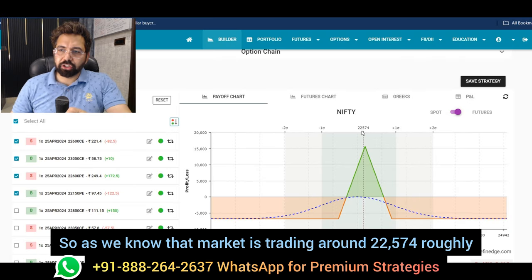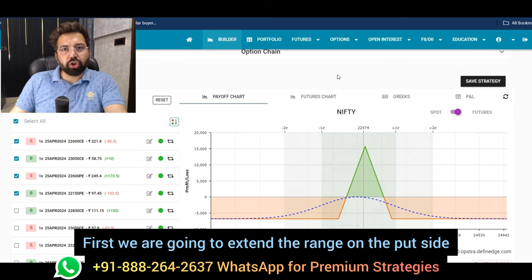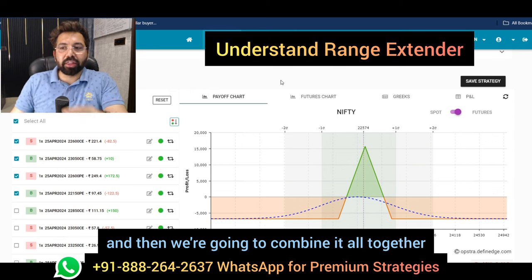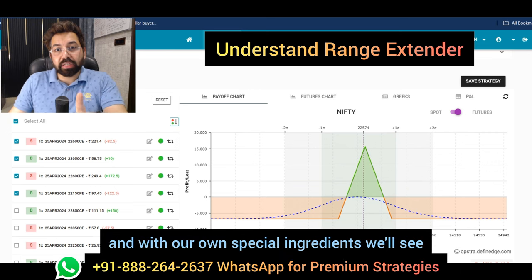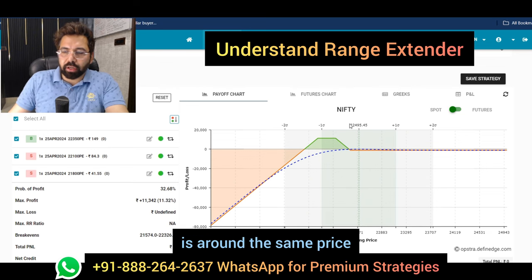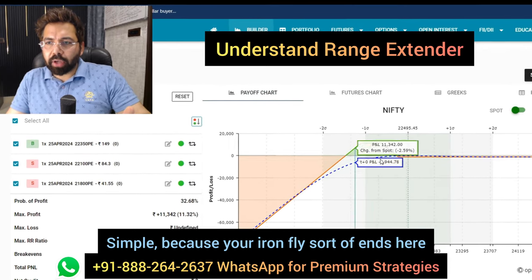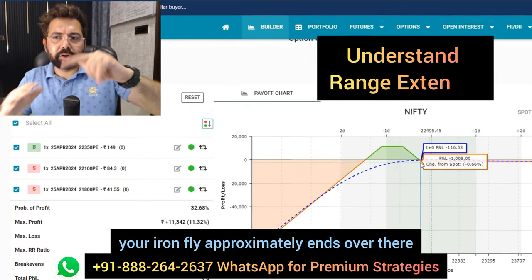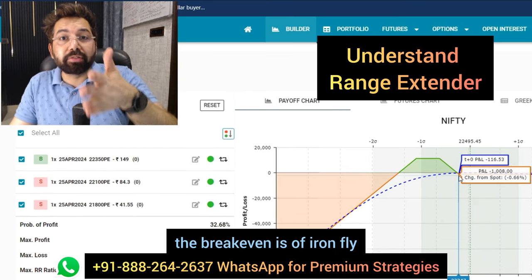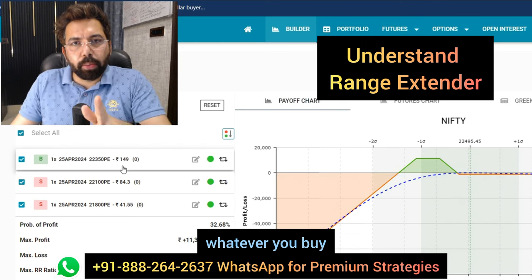Market is trading around 22,574. First, we are going to extend the range on the put side, then extend the range on the call side, then combine it all together with the iron fly and our own special ingredients. We'll see how it looks and what to do in the worst and best situations. The market is around the same price and we look to buy an at-the-money put, because your iron fly approximately ends there at the break-even. We need to extend the range from the point the break-even is.